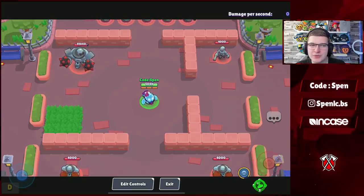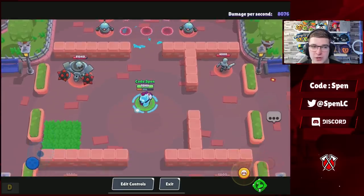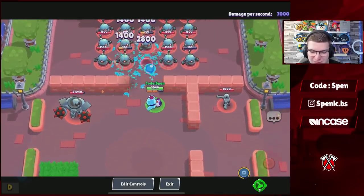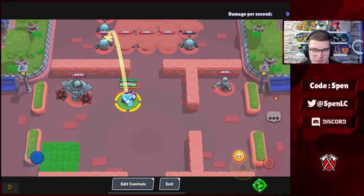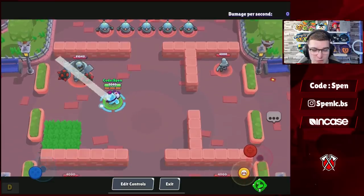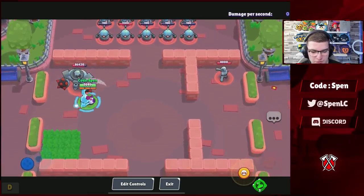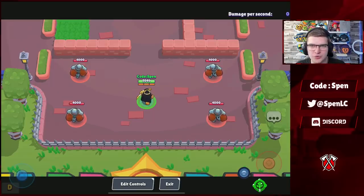Moving to probably the biggest buff in this update — Squeak has had multiple changes. First, his main attack projectile speed has increased by 25%, which is a huge improvement. Second, his super now explodes instantly, which everyone has been asking for — aggro brawlers would just kill him because of the delay. His super is perfect now. The flight time is constant, and if you hit the same target, the last attack also explodes instantly. Squeak could be one of the best brawlers in the next meta.